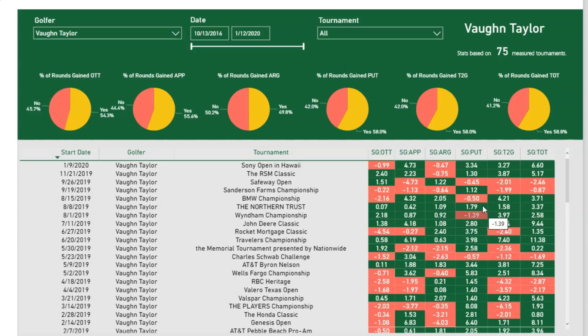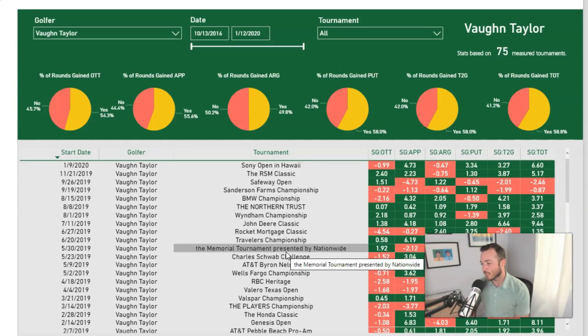Looking at Taylor's recent tournaments: he's gained on approach in six of his last eight tournaments, and gained in putting in 19 of his last 22 — that's world-class considering putting is the most volatile of the four main strokes-gained categories. He's gained strokes total in about 10 of his last 12 tournaments. Also, while I'm not comparing this to Pebble Beach, there's something to dealing with long rounds, amateurs, and a three-course rotation. Vaughn Taylor has won the Pebble Beach Pro-Am. Good results there, good results here, playing well — $7,900 makes a lot of sense.